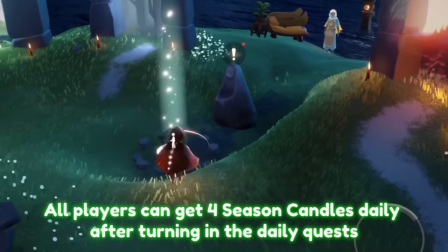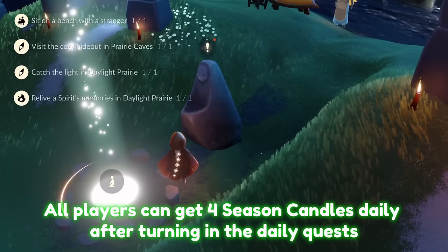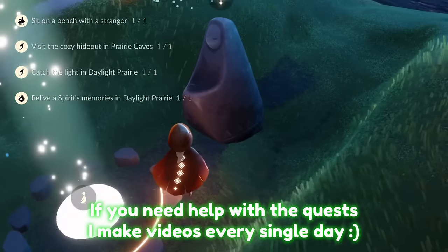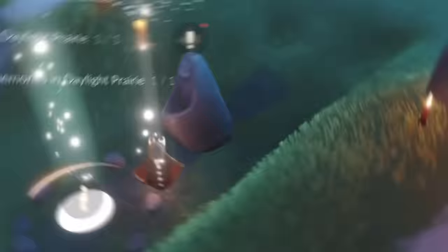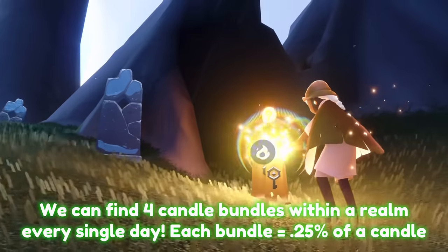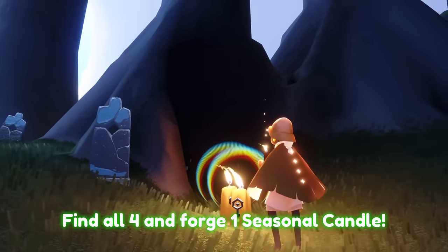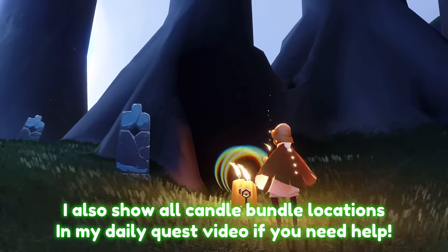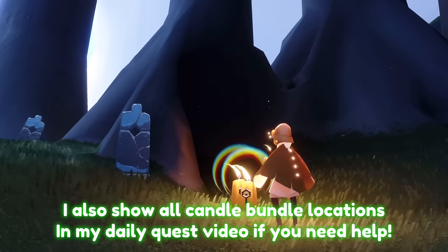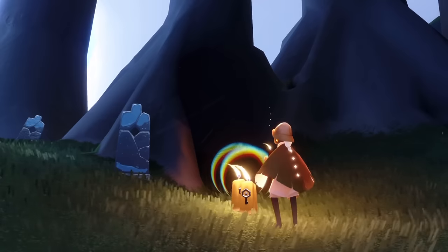Another way to earn seasonal candles is by going to any of the quest shrines. Every single day we have four daily quests to complete, and after we complete them and turn them in, we should be given four seasonal candles. The final way is by finding four candle bundles hidden throughout a realm — usually the realm where the daily quests are taking place. There will be four of these bundles and each one gives 25% of the wax to forge a seasonal candle. Collect all four and we get one seasonal candle every day.